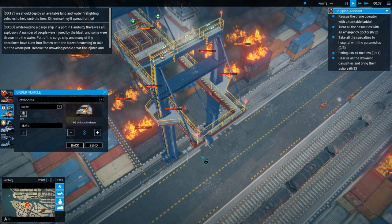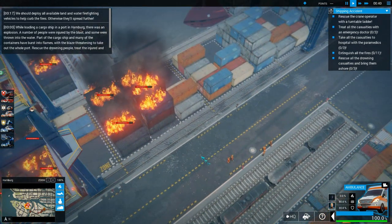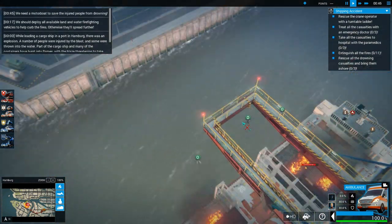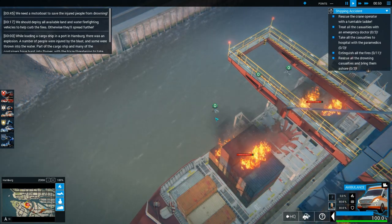What else do we need to do? Treat all the casualties, take all the casualties to the hospital. And rescue all the drowning casualties and bring them ashore. We need a motorboat to save the injured people from drowning. I did not notice these people.